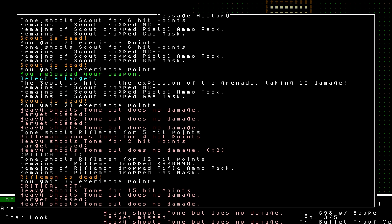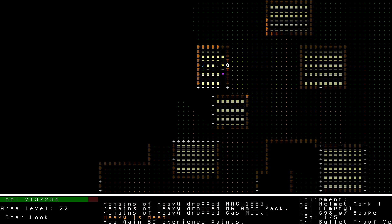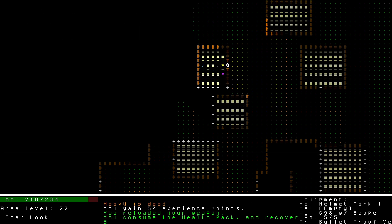I was surprised the riflemen survived the grenade, and even more surprised when they survived a shot on top of that. That caused me to spend two extra turns attacking them. Neither the riflemen nor the heavy got hit by the grenade, so I've been taking hits every turn. The heavy just crit me for a whopping 15 damage. It looked like they were in the grenade's radius - I wonder what happened. Let's go ahead and use a health pack.